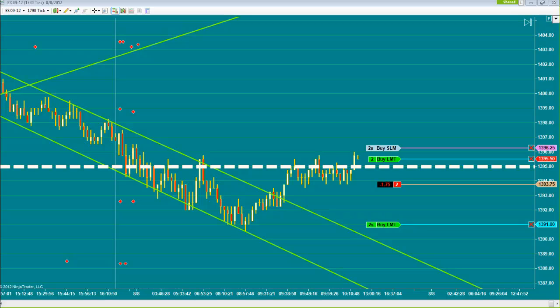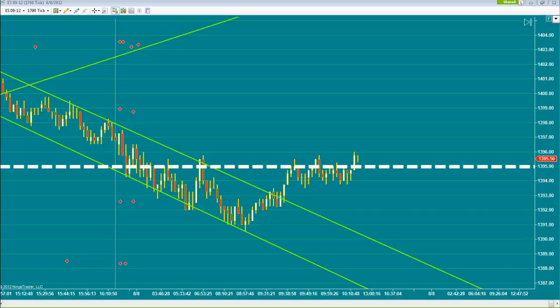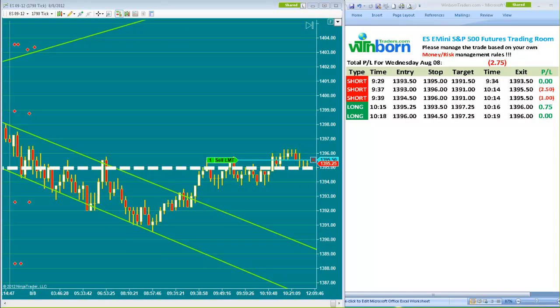Move the target to 5.5 and close the trade — field at 5.5, we close the trade at 5.5. One short entry at 5.5, target 3.75 — let's say 4. We got filled at 95.5 for the short trade. Target 94, stop loss 7.75. If the market reaches 97, we will enter a short trade for the second contract.